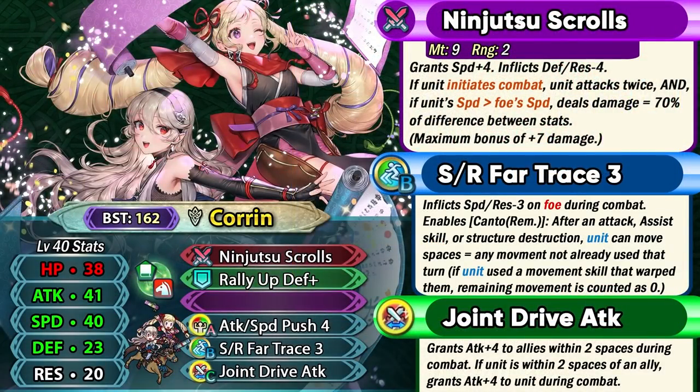Ninja Corrin is an extremely good green mage cavalier thanks to her preferred weapon Ninjutsu Scrolls. This 9-might brave weapon provides her with plus 4 speed and inflicts minus 4 defense and resistance as a penalty. It has the brave hits so she can attack twice, and if she's got more speed than the opponent, she can deal true damage based on the difference between the speed stats of the two units — and this can cap at plus 7. So she can get 14 true damage on the brave hits.